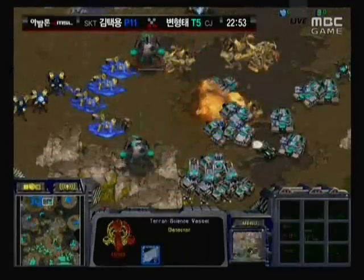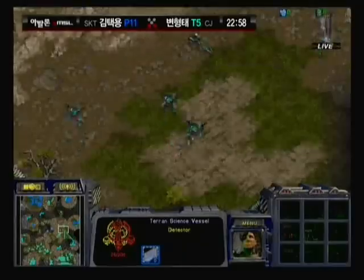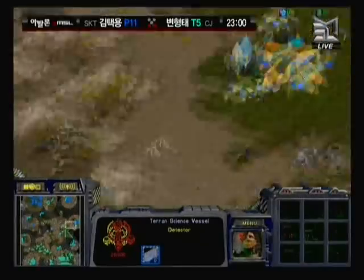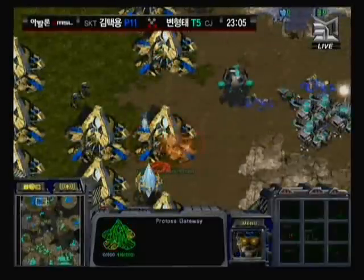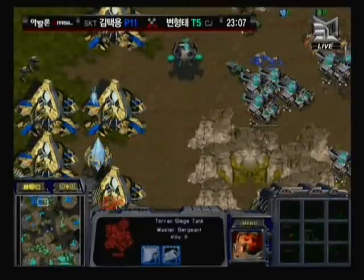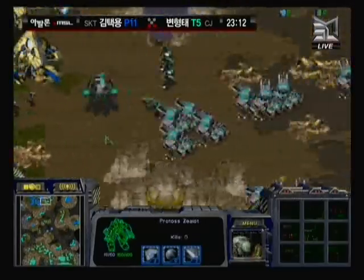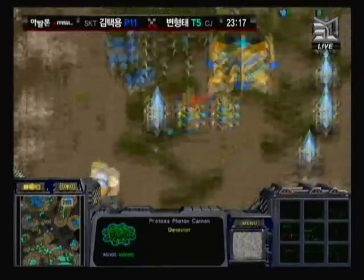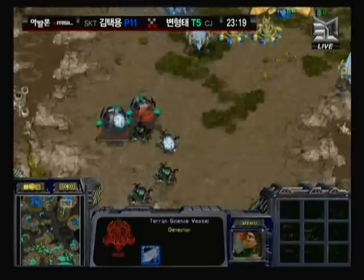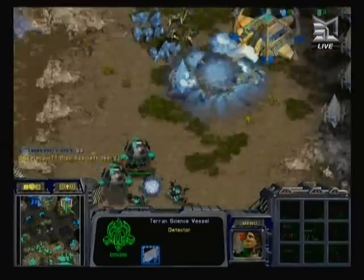Iris is pressing right over the gateways and there's nothing Bisu can do. Even reinforcements coming out just get hammered as soon as they spawn. A couple more reinforcements flood out to the three o'clock to try to hold, but as soon as stuff spawns, it's dead. Bisu should GG right now because this game is over. Nice play from Iris — it looked like Bisu was right about to take over, did a good job starving Iris out and stopping the additional expansion, but expended too many troops. GG — Iris takes it, and we move on to set four with Iris up 2-1.